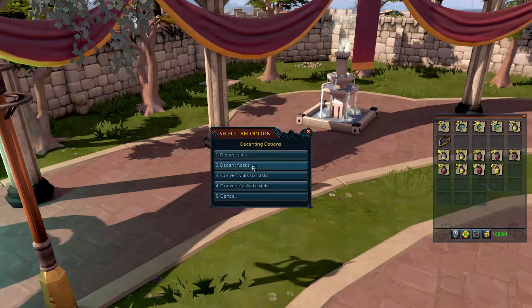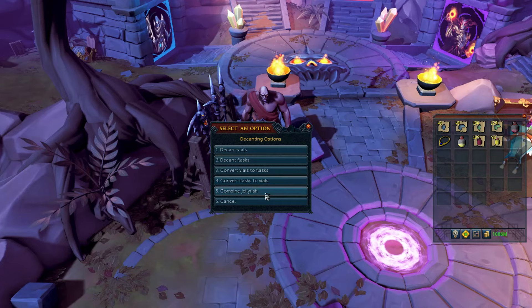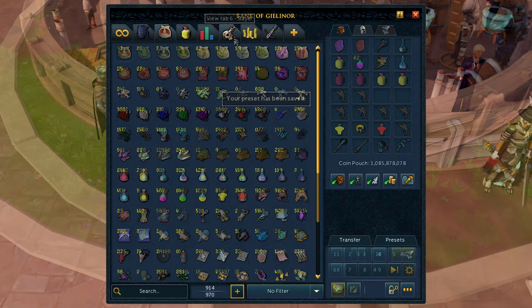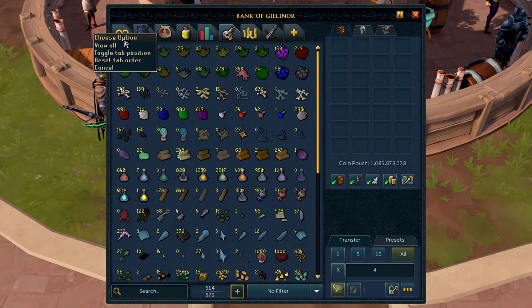While the War NPC at the PVM area cannot combine charge jewelry, he can combine jellyfish pieces in addition to potions. Instead of saving your bank presets like this, simply right-click the preset number and select save — much faster. Did you know you can change the name and icon of your bank tabs? Additionally, you can change the tab's position to a vertical placement if desired.